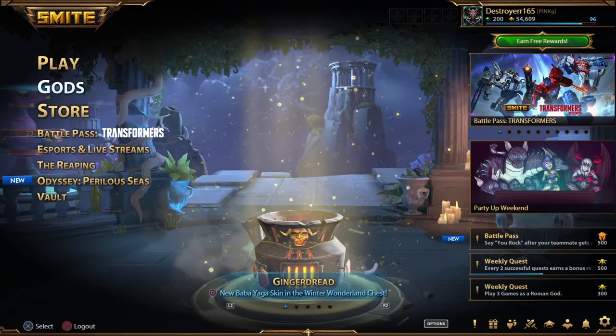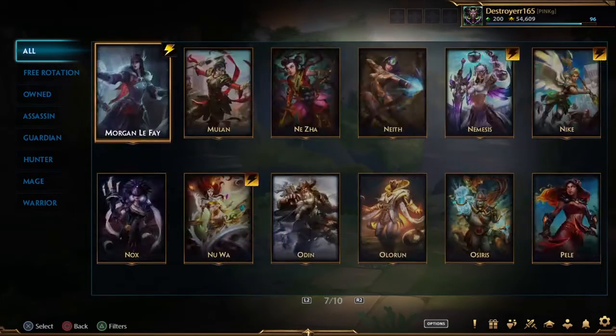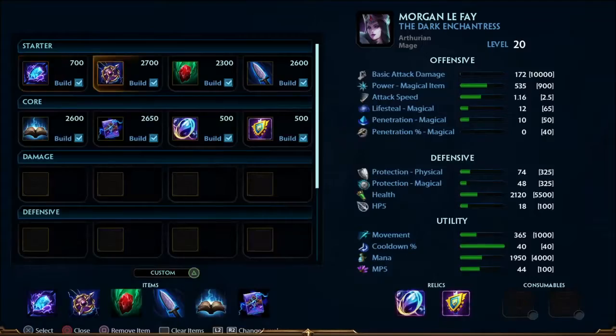How to play Morgan Le Fay. I'm gonna go with the standard build, but with Book of the Dead this time around, because I've been running Book of Thoth a lot. You're gonna run Gem of Focus, Chronos Pendant, Soul Gem for the burst damage, Spear of Deso for flat pen, then Book of the Dead and Soul Reaver for percentage damage.